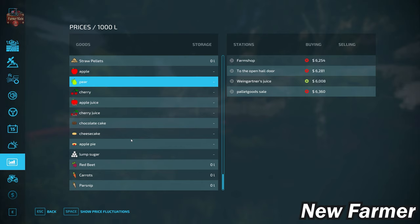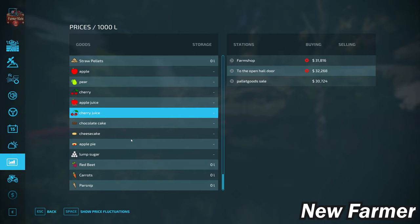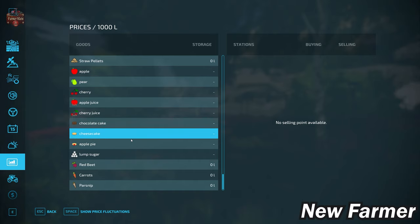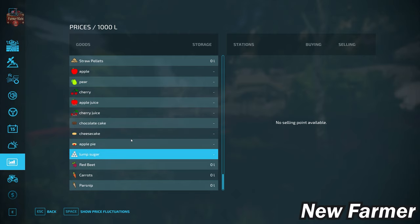As far as added productions, we have apples, pears, and cherries on this map, as well as apple, cherry, and grape juice. Oddly enough, chocolate cake, cheesecake, and apple pie are new productions on this map, but for whatever reason we do not have sell points for those, nor do we have a sell point for lump sugar. I have to think that maybe somewhere in Giant's testing process some XMLs got mixed around and we lost the ability to sell these new products. Hopefully a future ModHub update will restore the ability to sell these new products.